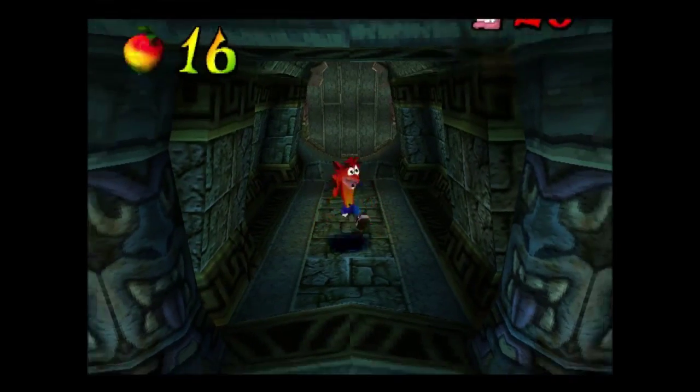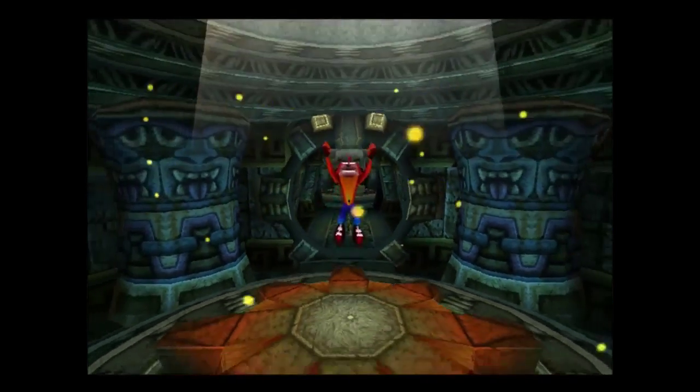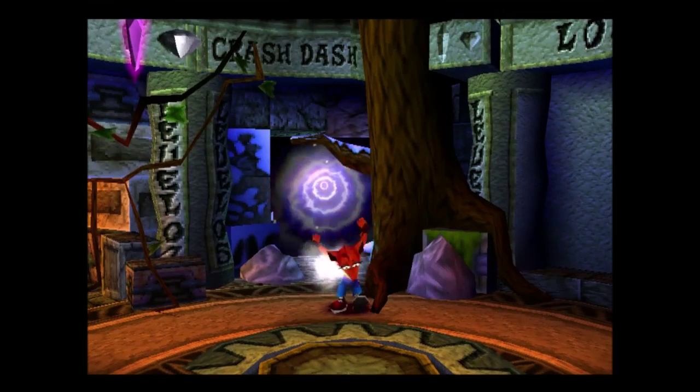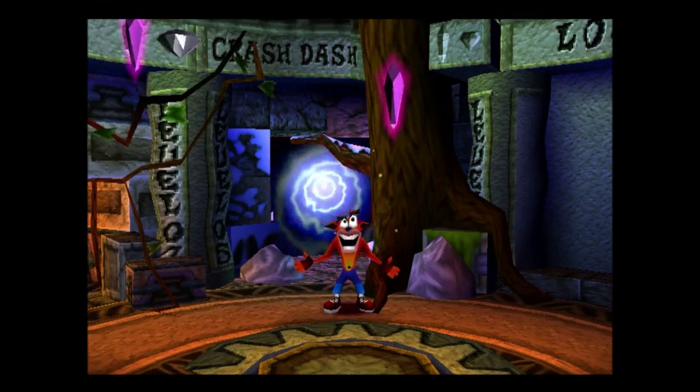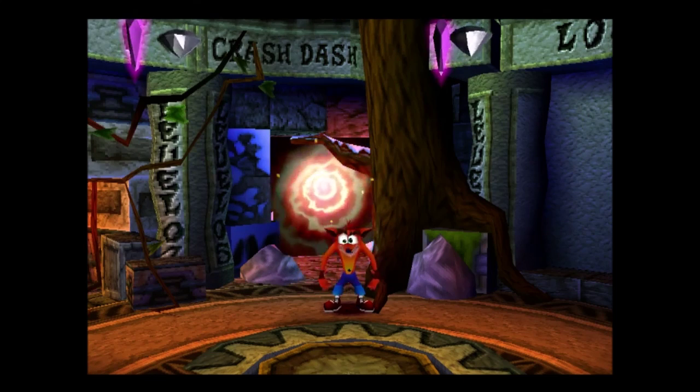And there we are — how many crates did I miss? I didn't miss any! Okay, I literally thought I missed some. Well, that makes five crystals — a number of clear gems and one coloured gem, the blue one. Crash is going to do his little victory dance because I picked up a gem.